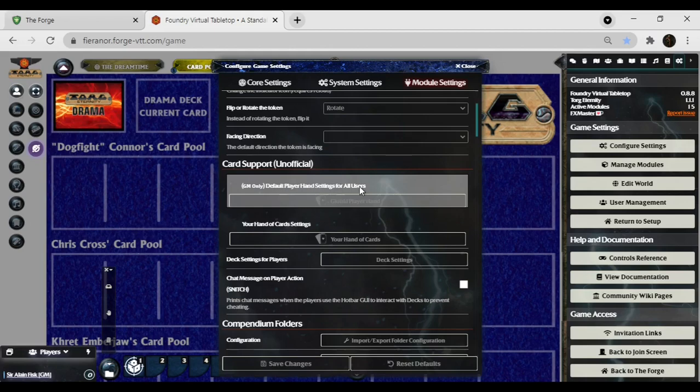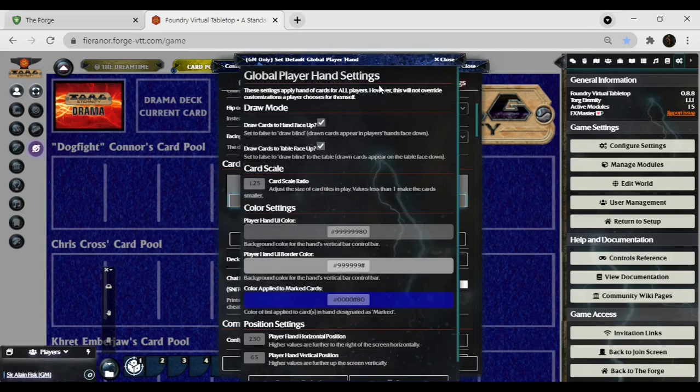Default player hand settings for all users — go to the global player hand settings. As a GM, I like to draw the cards to the hand face up. If they go to the table, they should also be face up because that means they're moving from their hand into their pool. I've got the card scale set at a 1.25 ratio, but I really don't want that because it will set my cards at roughly 417.5 by some other large number. I want them to come up at 250 by 350, and if players need to zoom in and look at them, they can.